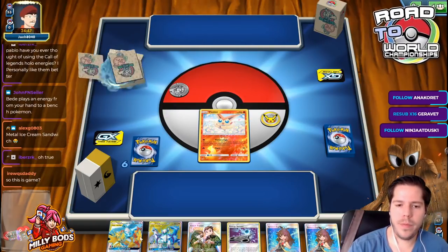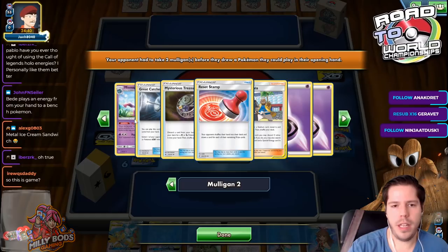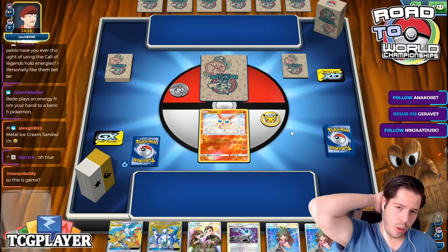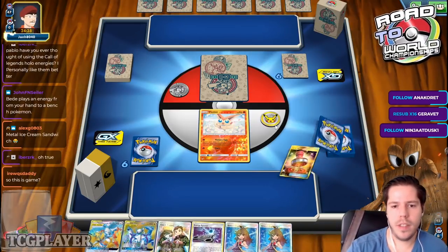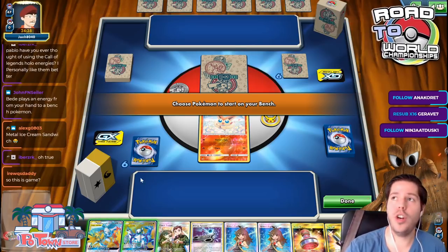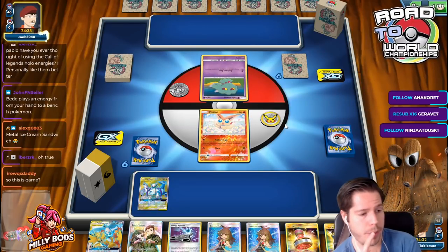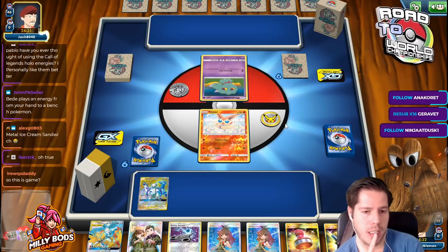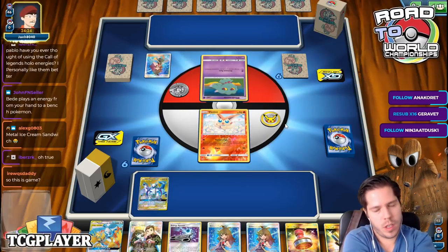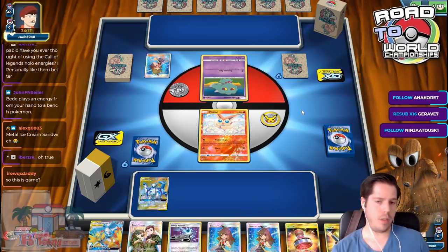Unless my opponent mulligans — which it seems like he did. I didn't want to bench anything but now maybe I will. So this is Garchomp Giratina, I'd imagine. Very likely. The cool part is that 40 plus 240 is not a KO on Moltres, Zapdos, and Articuno — so that's a big deal. That might be our saving grace. Garchomp Giratina does not want to KO us with a GG End issue.